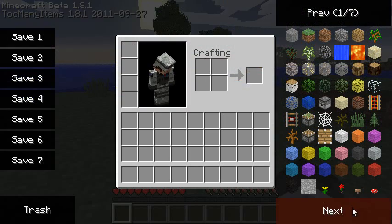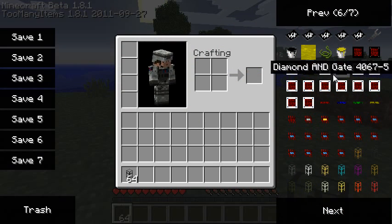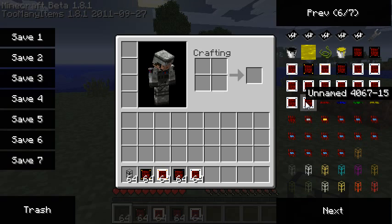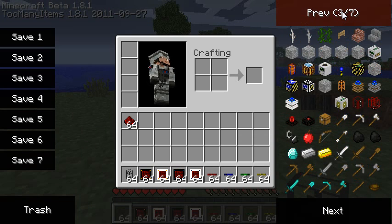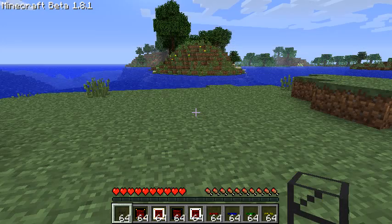As usual I'm going to need pipes and gates. Let's start with gold gates and I'll quickly show diamond gates as well. By the way, there are unnamed gates here which aren't doing anything — that seems to be a Too Many Items glitch, just ignore them. I'll use some pipe wire and redstone, and maybe a lever.